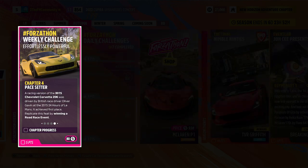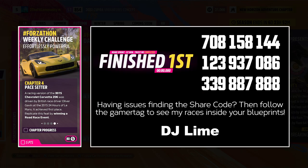For the final challenge, you win a road racing event. For each type of race, you locate blue icons across the map. You have two options: you either run the races that Playground has created, or use custom Event Lab tracks that can be completed within seconds. If you're short on time, on screen are a few share codes for you to try.